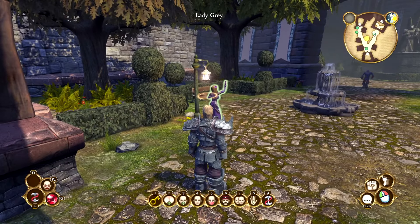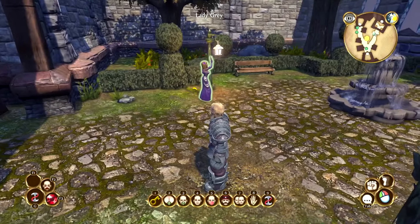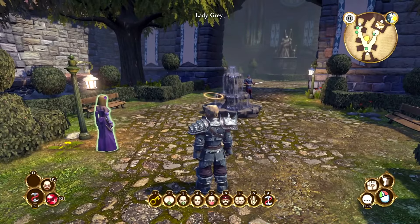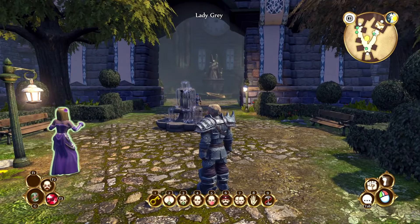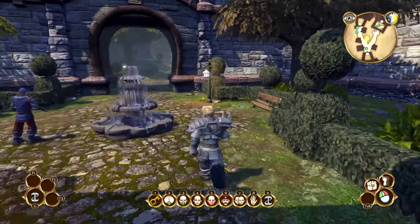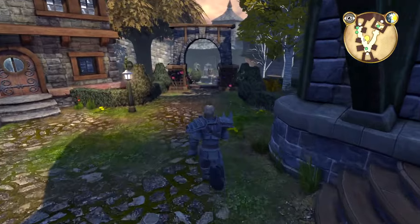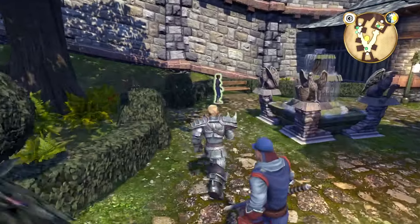This next key is a bit of a doozy. There are two ways to achieve this key. It basically involves either marrying Lady Grey or exposing her. Doing so will get you access to Bowerstone Manor, where the key is found in the bed once you search it. It's a pretty convoluted quest — you've got to talk to her, talk to some other people, get her a black rose, find her necklace, a bunch of stuff. It's not the worst quest, but it is a bit of a hassle if you're trying to do a silver key run-through.